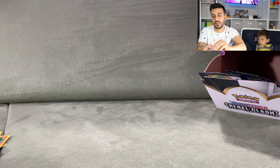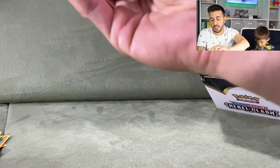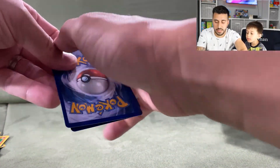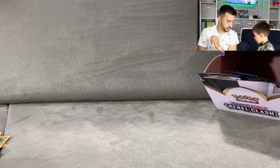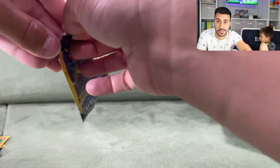Ethan opens a pack himself on camera. We got a Vulpix, a Sandygast, and a Jumpluff. Then another pack — Water Energy, Water Energy. Not a whole lot going on but we keep trying. Hoping for at least one rare or Vmax card.